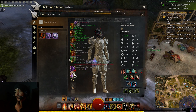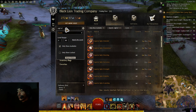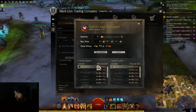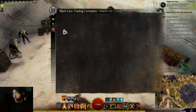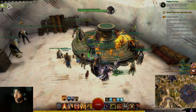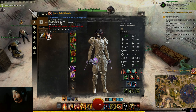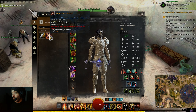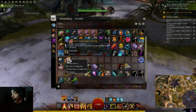Now I need to think about sigils. For the scepter I think I'm going to go with Sigil of Strength, which I'll buy. I went with Sigil of Strength on the scepter to gain stacks of might. I also need to craft Sigil of Cleansing, but it looks like I need to level up Weaponsmithing for that.